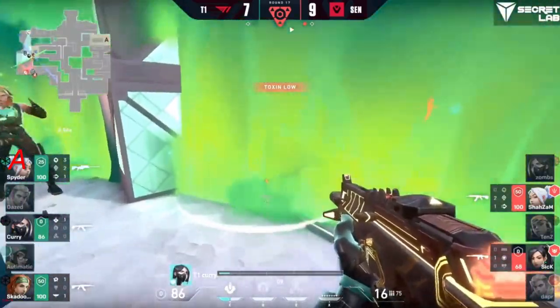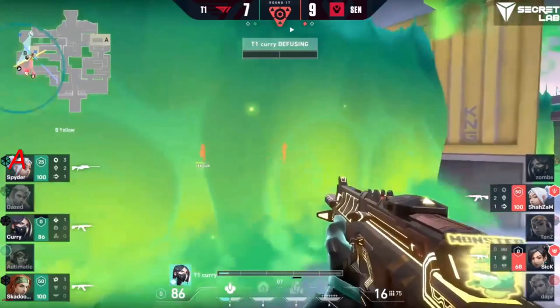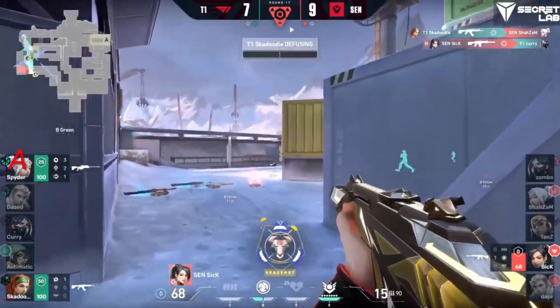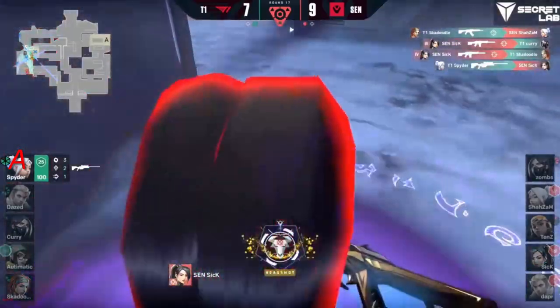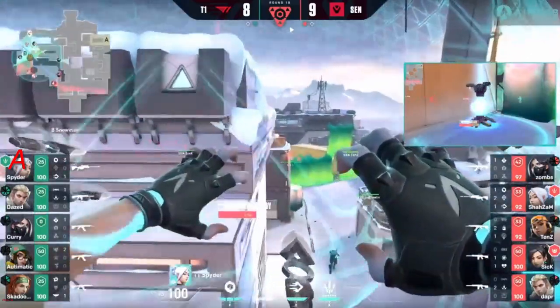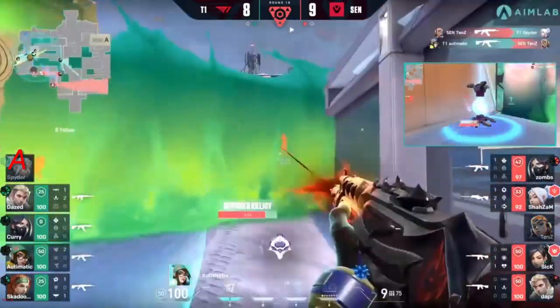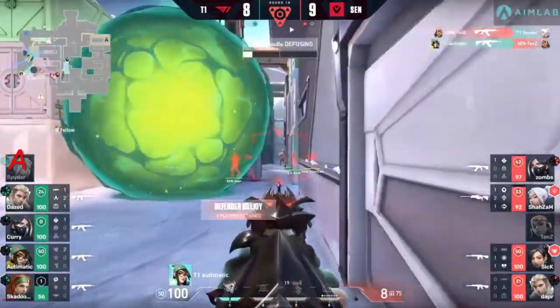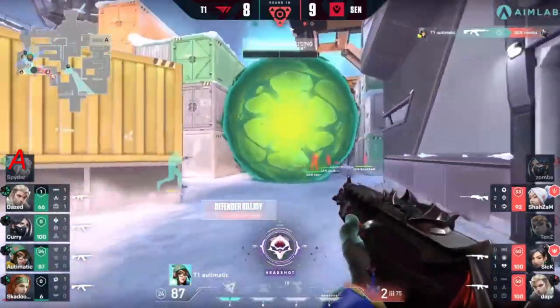Curry trying to push through toxins running low, wants to bait out any shots. Skadoodle with them — one more. It's just down to six — gets two but spider — they're going to go for this retake. Nothing there to counter dapper, obviously doesn't have the adapter available after using it earlier. A couple of early trades — spider down, which means no more operator. Automatic's getting really deep — these are really great kills so far.